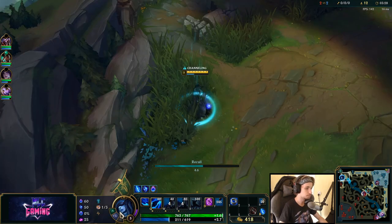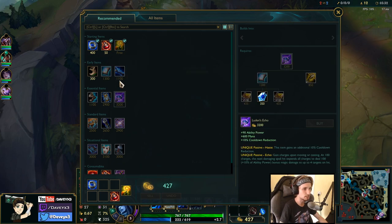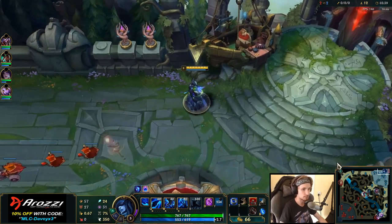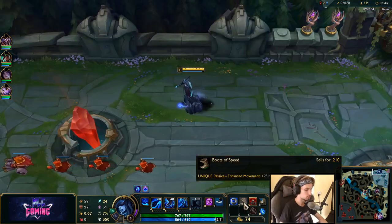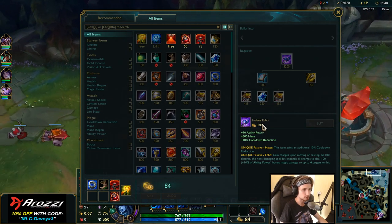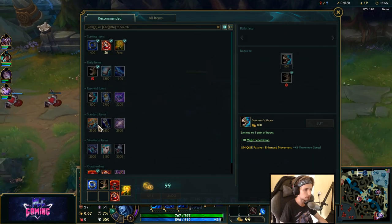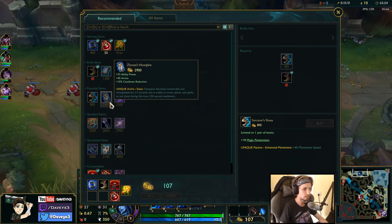I'm going to go back to base right here. The first item we're going to be buying is Luden's Echo. Before buying that, I would like to get boots first because it's going to help with the laning phase. For items, I would always recommend Luden's Echo as the first item. Then Sorcerer's Boots as the second, followed by Hextech Protobelt. Eventually you want Rabadon's, Void Staff, and Zhonya's — that's pretty much the standard build.